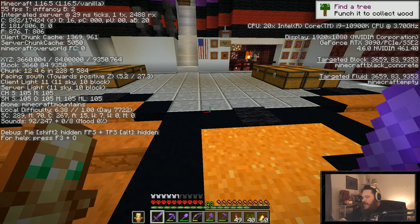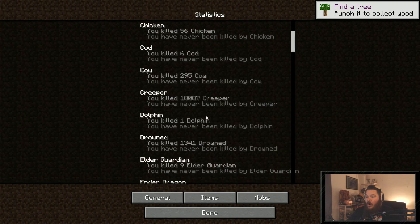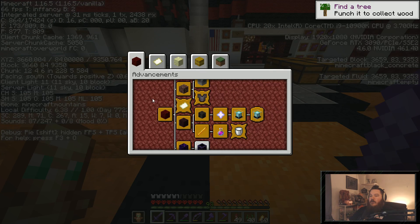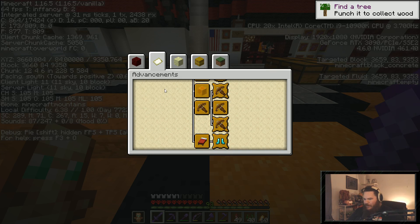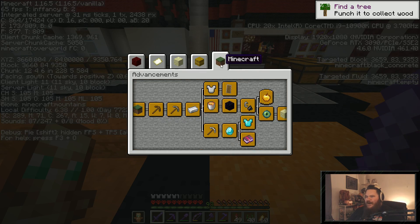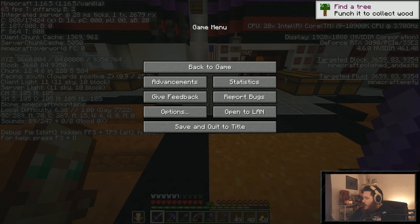Oh my God, all my achievements are reset! No! No! Oh, thank God. Wait, why am I getting the punching wood advancement? What is this? I'm missing monsters — that's not possible. Previously, on the John Bam Show...